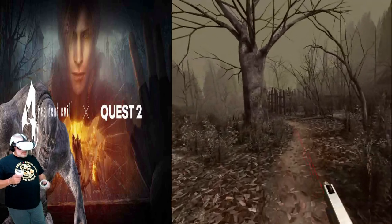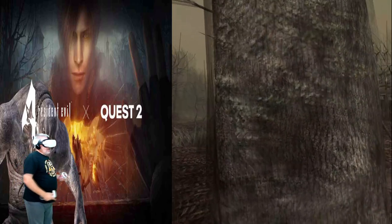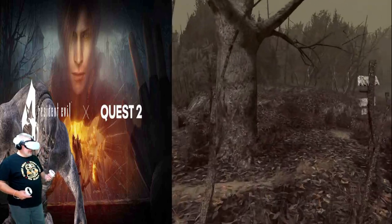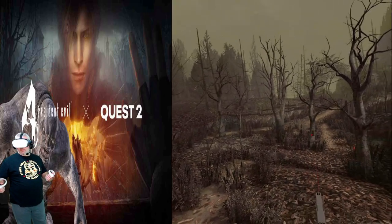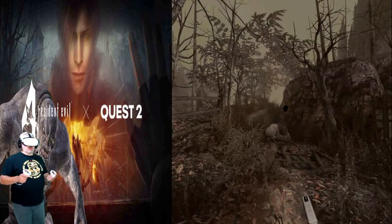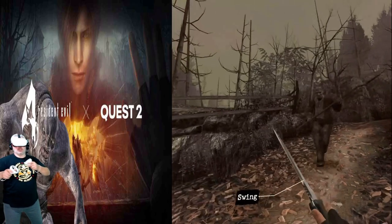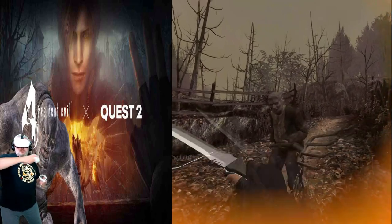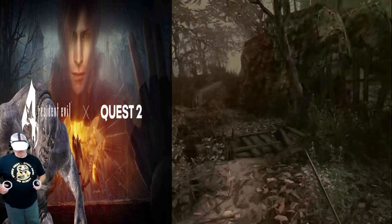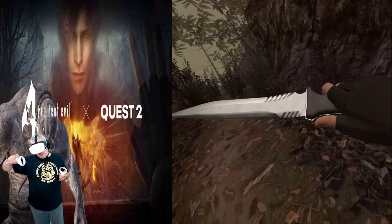Make things solid in these VR worlds — I should never be able to pass my hands or weapons through anything that should be solid, yet it's not. Red herb — sweet, I've always heard it's better if it's red. There's my knife. Let's have a little knife play! This is a game where you really have to conserve ammo, so the knife is your buddy. And man, it looks cool — love the reflectivity on that blade.